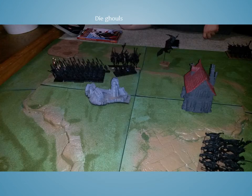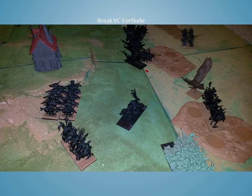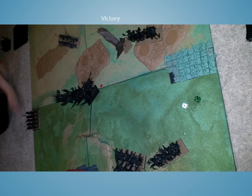Wood Elves turn 4: I charge his Ghouls. At this point in the game he only has one more Fortitude left before hitting his breaking point and losing. Knowing this, I circle the unit that would give me the Fortitude I need, put all my shots into the remaining Black Knights, and I am able to kill them. That's a victory for the Wood Elves. We didn't sum up the points because it's Blood and Glory — if you manage to take his Fortitude down to the breaking point, you win. It's my first battle report, some of the pictures are sideways, but I figured I'd give it a shot. Hope you like it, thanks for watching.